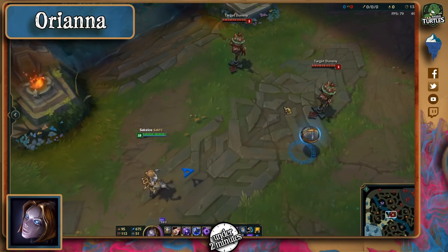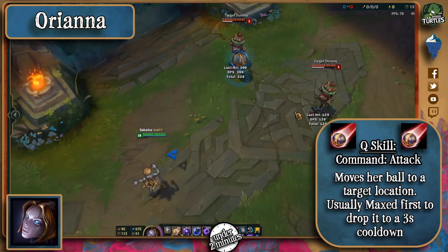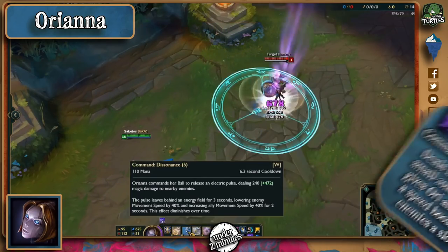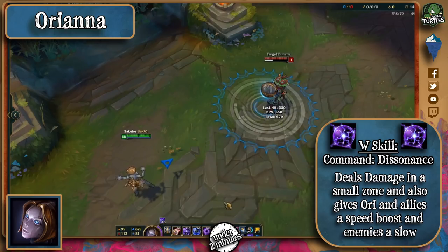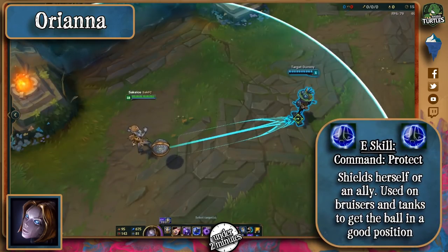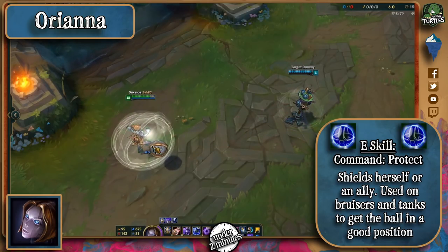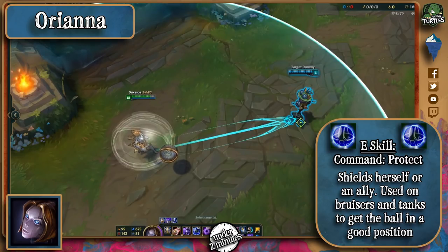You won't believe their damage. Ori's Q makes her ball move, and this ability is usually maxed first so that the cooldown drops as low as 3 seconds. Her W releases an electric pulse wherever her ball is, giving her movement speed and slowing enemies that get hit. Her E moves the ball to an ally or herself for a small shield, but this is mainly used on bruisers when they engage.